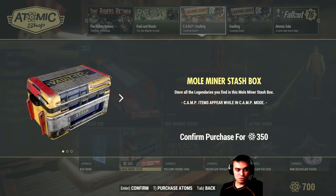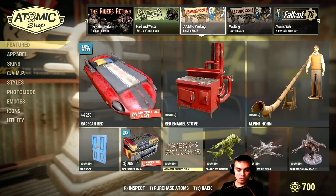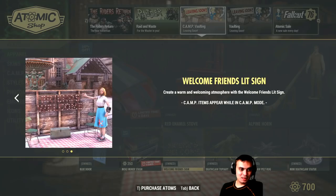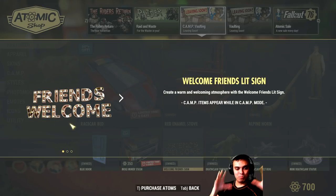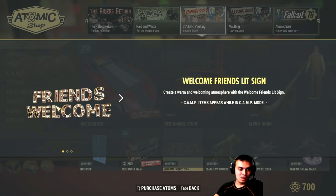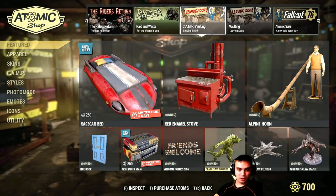Minor stash at 350 - no thank you, super expensive. Welcome Friends sign - the first time this came out I was so angry: not all the bulbs would work, it was practically invisible, and I thought it was going to be bigger. They type 'Welcome Friends' and 'Friends Welcome' on it. But now it actually looks better since they made all the bulbs working.